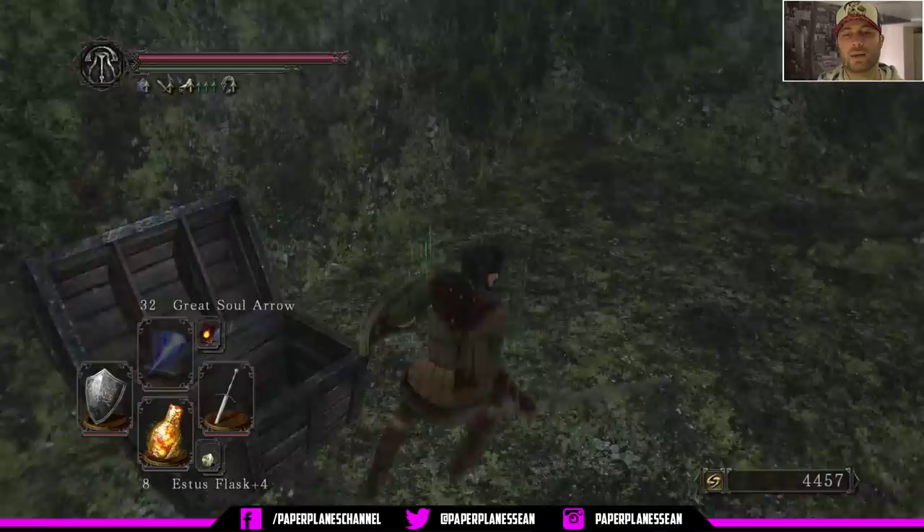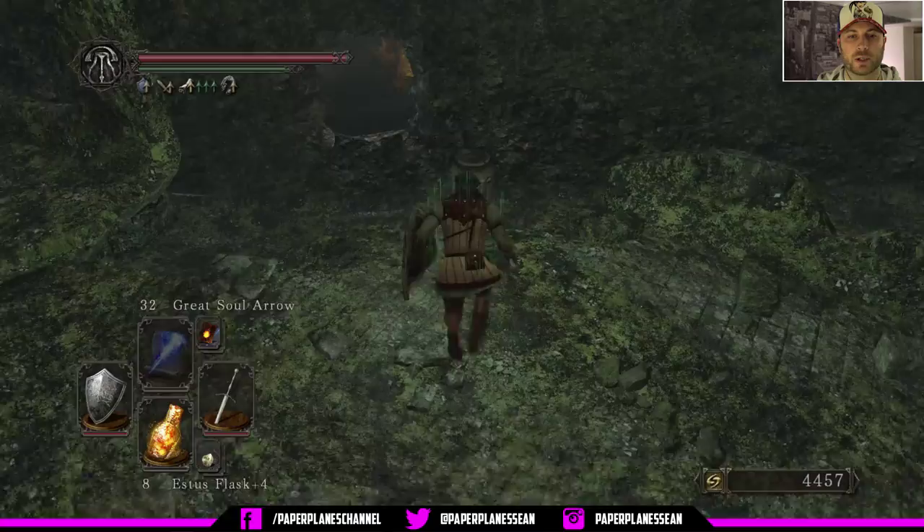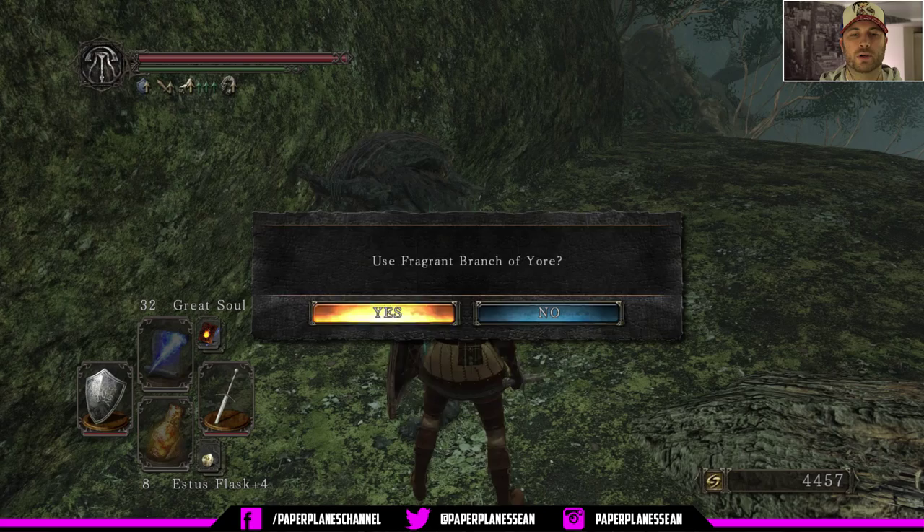After you get those bolts, we're going to head back up the ramp way here. Now what I want you to do from this point is we're going to leap off this ledge and destroy that pot really quickly. So once that's dead, we're going to run over here and we're going to use our fragrant branch on this petrified lion.